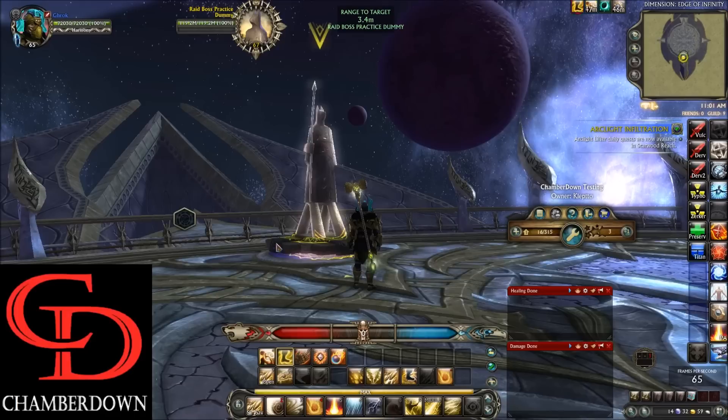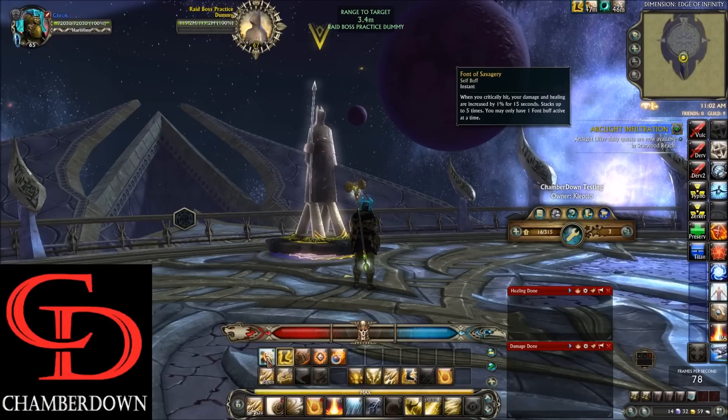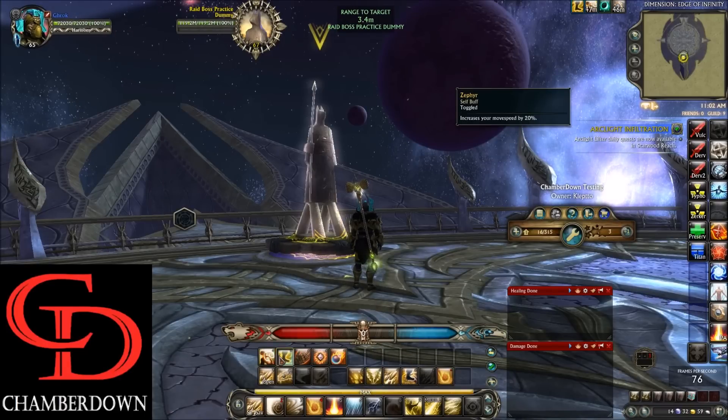Now let's discuss the action bar. Starting at the top left, we have Font of Savagery. This increases your damage by 5%, but with our Mastery we get an additional stack, meaning it increases damage by 6%. Moving over, we have Zephyr, a 20% move speed increase that also increases the move speed of 3 people around you by 20% as well.